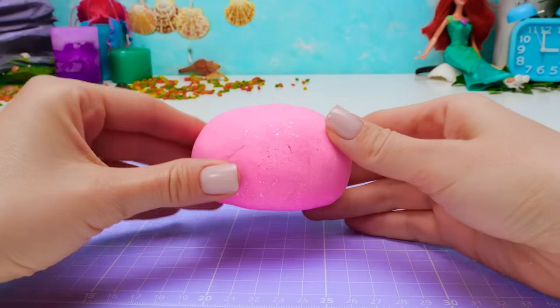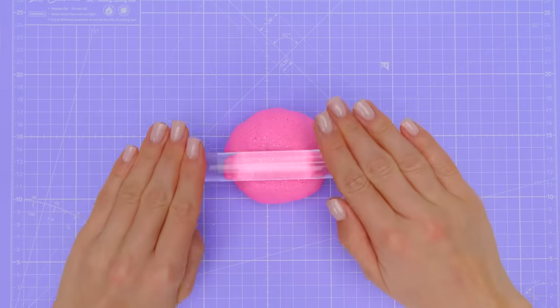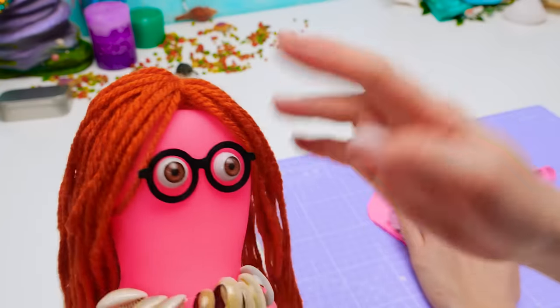Hello, everyone! Today I prepared this beautiful, shiny, sparkly clay for crafting. We're going to make an outfit for Princess Ariel. I've also prepared for today's video. And you look great, Sammy.